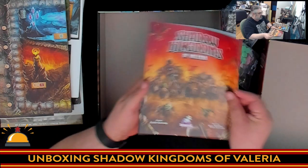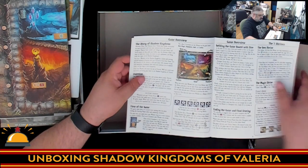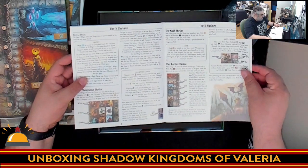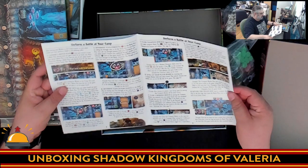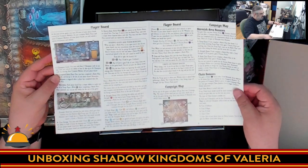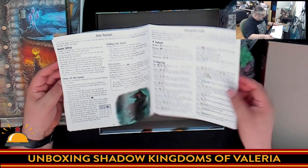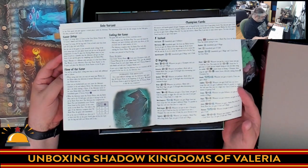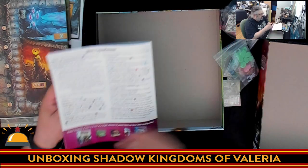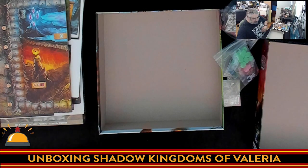Let's flip through the rulebook quickly. Nice setup instructions — these actually look a lot like the prototype, though showing the new components and new boards. There are lots of great examples, including how to do a battle, the different player boards, how the campaign map works, and then the solo variants. You're looking at 11 pages for the main game, 12 pages for the solo variant, a summary of all the different champion cards, some credits, and what I love is this awesome quick play reference on the back of the rulebook.